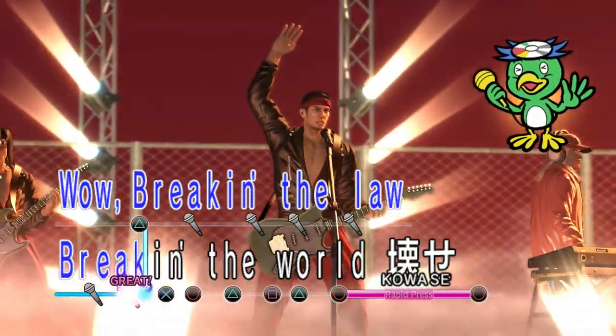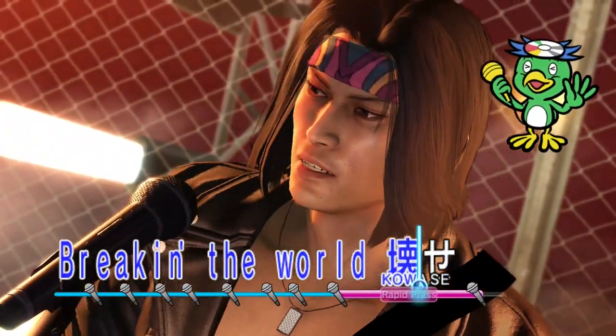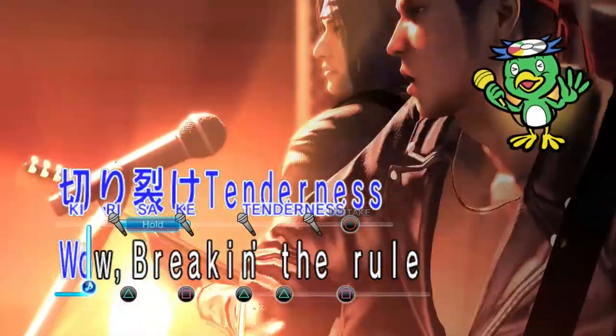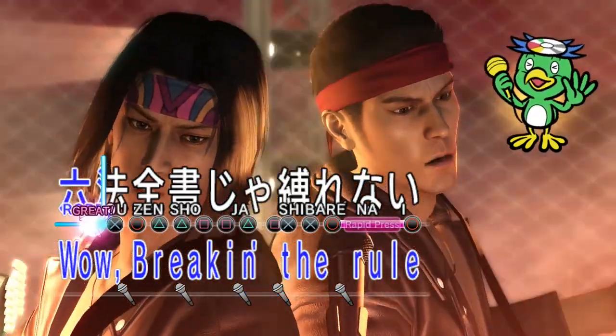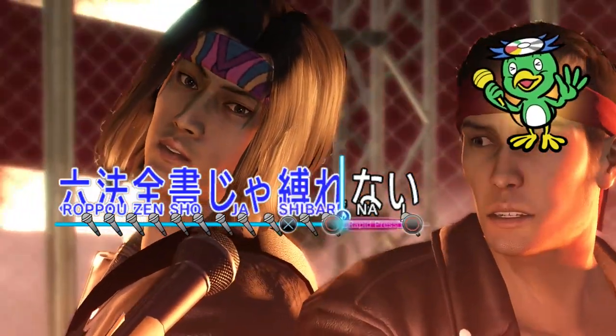Sub-stories are essentially side quests that provide a silly narrative distraction from the main story. There are a hundred of them that you can complete between the two protagonists, and they are all quite enjoyable and charming in an often bizarre way. With all of these activities and sub-stories at your disposal, the biggest and most critical of them all are Kiryu's Real Estate Royale and Majima's Cabaret Club Tsar.